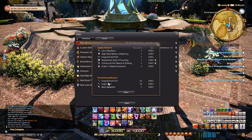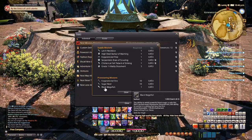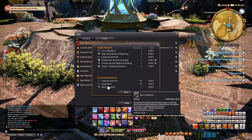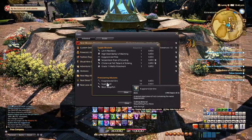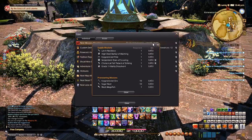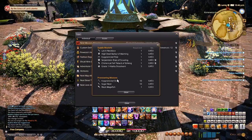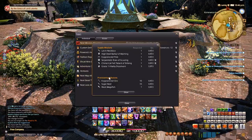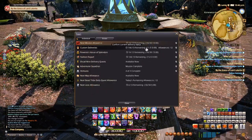For provisioning missions, most of the time it's cheaper to buy the required items off the market board than to spend the time gathering them yourself. You'll make money off some of the random high-quality stuff you craft, so don't worry about spending some gil to speed up leveling. I'll also get into some ways to make gil — crafting high-quality gear like gathering gear in high demand can be profitable.